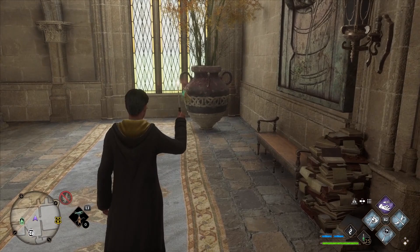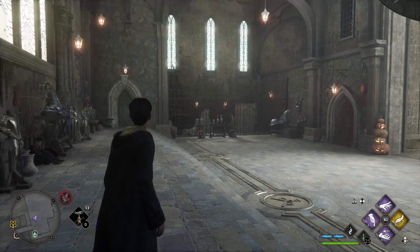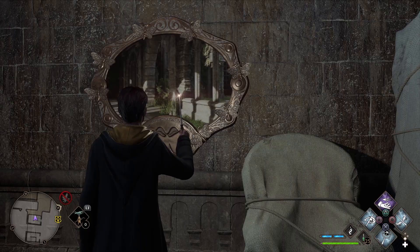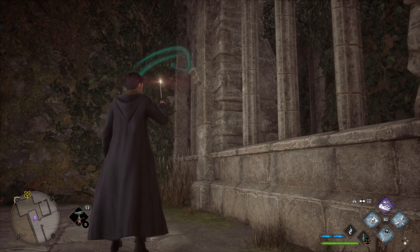Next up, we are heading to the South Wing — specifically the Clock Tower Courtyard. When you spawn in, head to the locked door on your right. Unlock the door and head inside — the Moth Mirror puzzle is on the right wall. To locate the Moth, head back out the door and turn right. Head into the courtyard and immediately turn right. Pass through the archway and turn right. The Moth is on the right wall. Take the Moth back to the mirror and collect your field guide page.